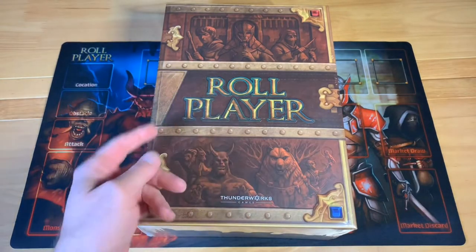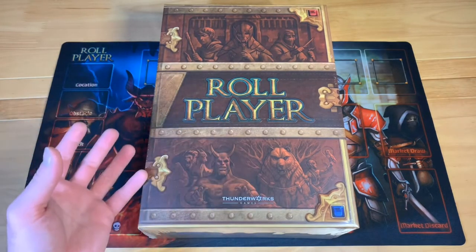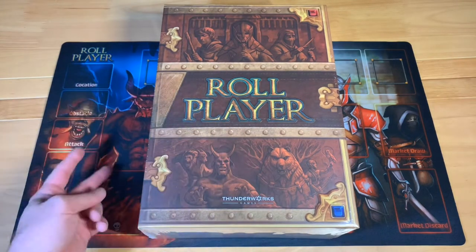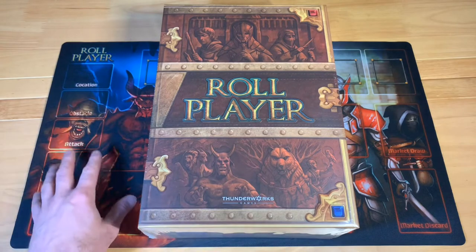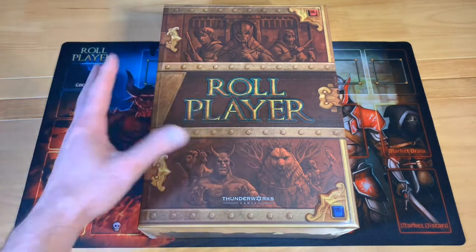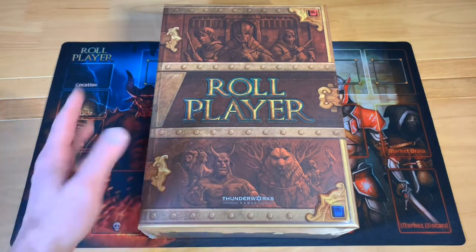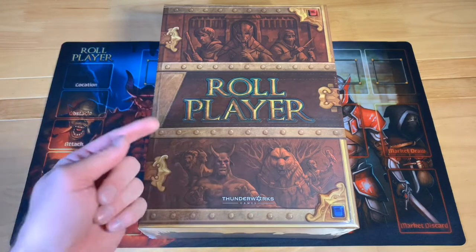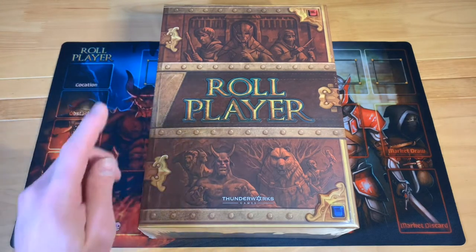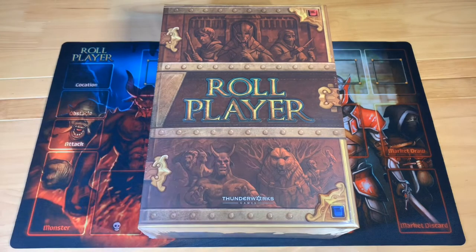This can be played either competitively or solo, so there's a lot of different options. Basically you're creating a character, and in this expansion you're also fighting monsters as well as creating your character. This one adds familiars and friends, and you'll try to gain the top score among players or go against the table in the solo playthrough. So we're going to see what's inside this box — meet me at the table.